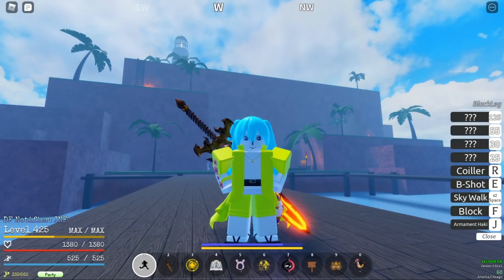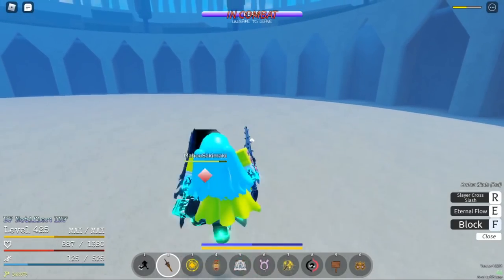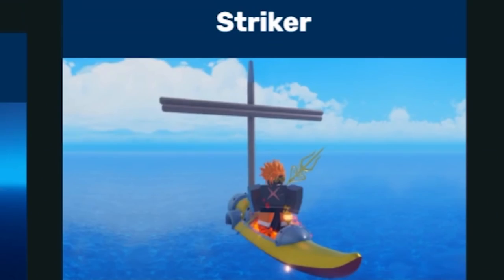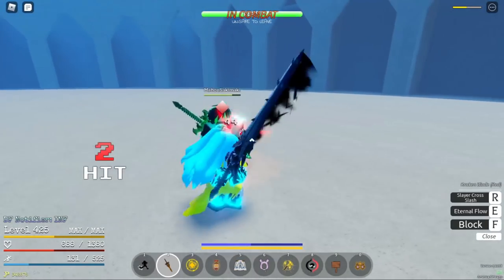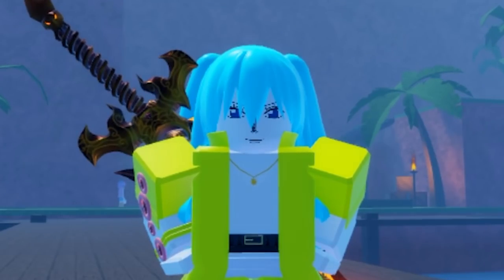The last two boats can only be bought with Robux or traded for. Coffin Boat, 2,222 Robux, moves at 85 MPS. Striker Boat, 3,000 Robux, moves at 70 MPS, but 100 MPS if you have the Marifruit — fastest boat in the game.